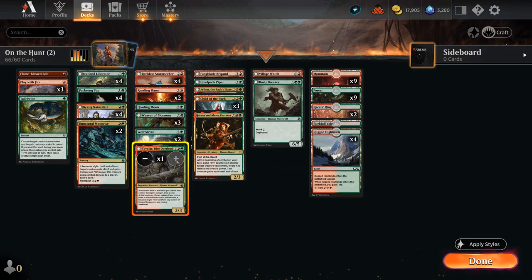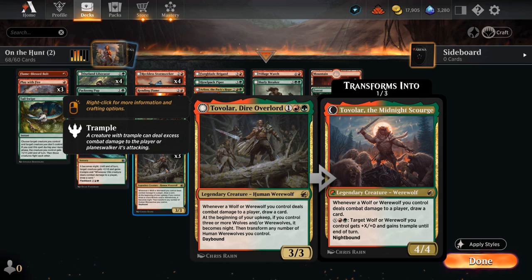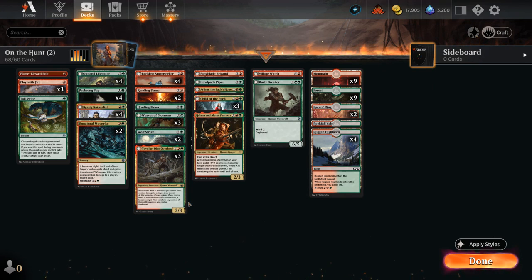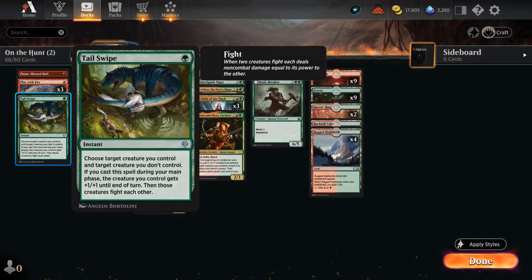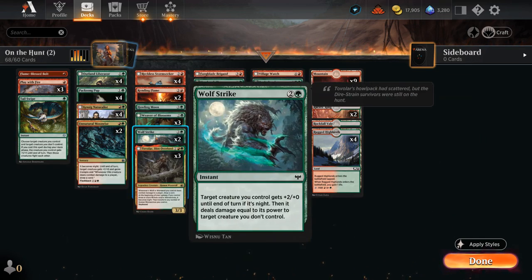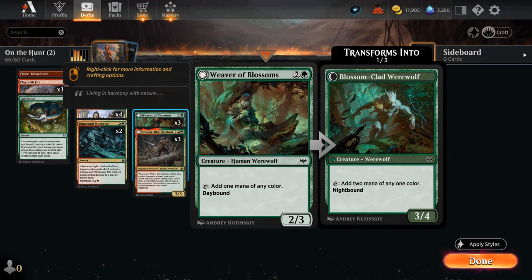Tovelar is legendary so we'll start at three copies—though I can easily see going up to four eventually. Wolf Strike is a bit of an expensive fight effect; Tail Swipe does it better at one mana, so Wolf Strike gets cut. Weaver of Blossoms is also not necessary since we're cutting the more expensive cards in the deck.